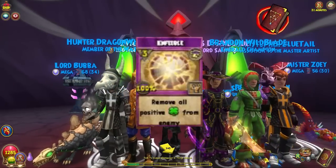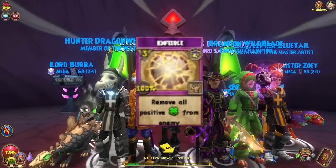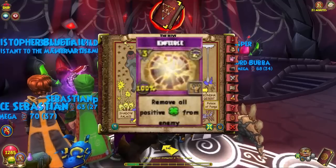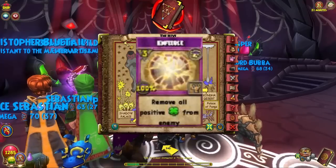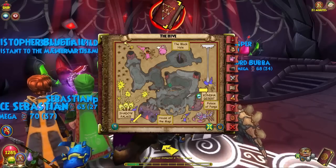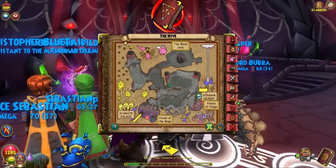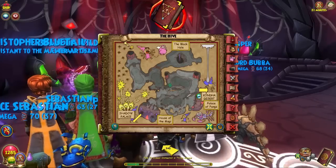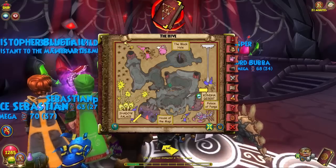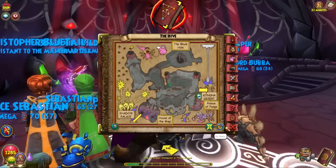You can destroy those enemies who just blade stack, and you don't even have to have a pet — Enfeeble is OP. Right here is where Tomulus is located. Like he said, Enfeeble removes all blades. It's a two-pip spell, it's a storm spell but any school can use it. This is Tomulus in the Palace of Fangs Chamber in The Hive.